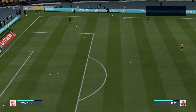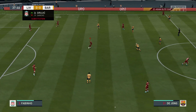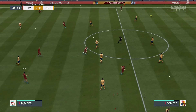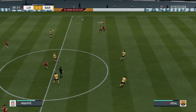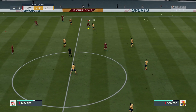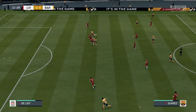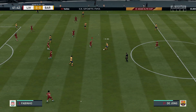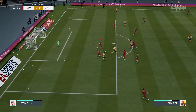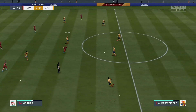Liverpool are going to make an alteration to their lineup — from the bench, Robertson comes on. The keeper controls it, never looked like bouncing off it, and made it look easy. His positioning did that for him.